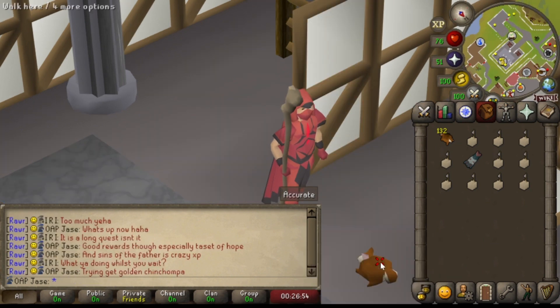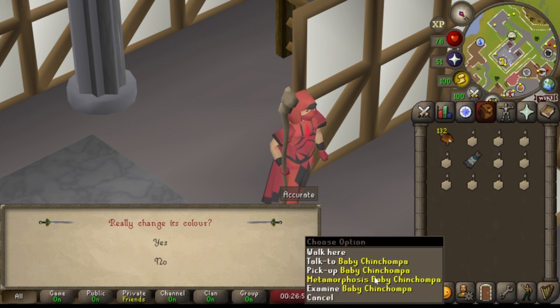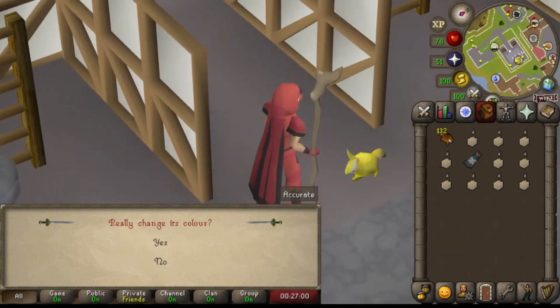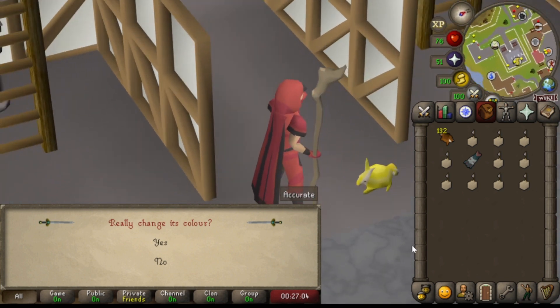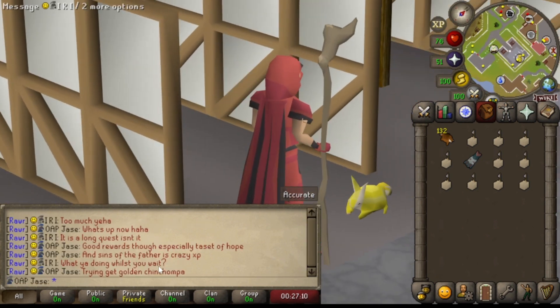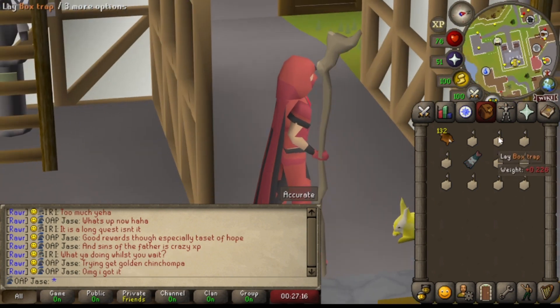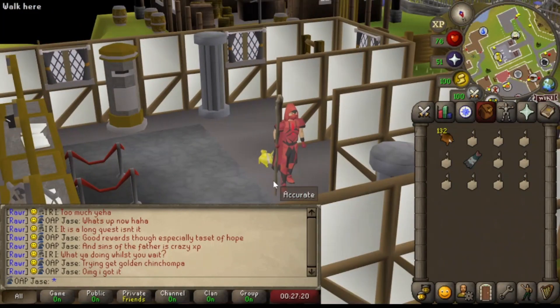It's crazy — this is one in 10,000, like this could take... there it is. The baby golden Chinchomper. I didn't record a live reaction and I'm not going to be good at faking one, but yeah, there it is. I can't believe I actually got it, and really fast as well. It took around about 16 minutes altogether, which is really lucky.